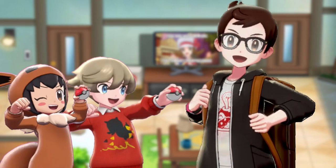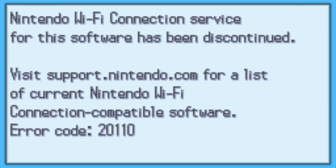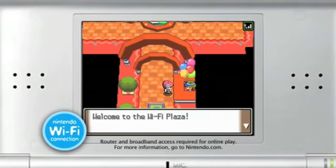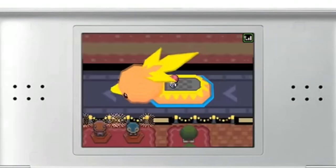Hey kids, guess where we're going? The Wi-Fi Plaza! The Wi-Fi Plaza was an upgrade to the Wi-Fi Club that was accessible in Pokemon Platinum, HeartGold, and SoulSilver.